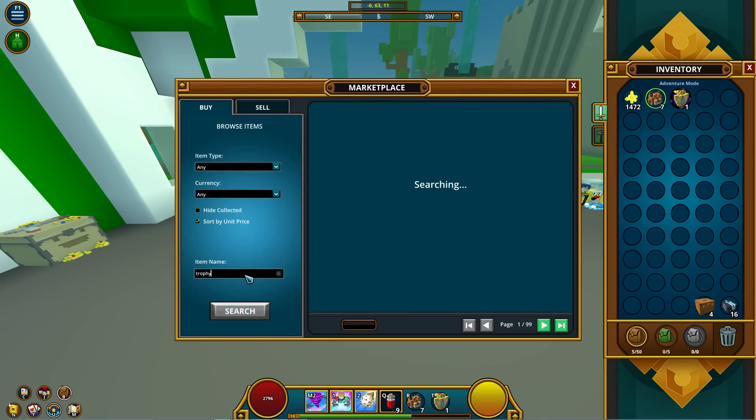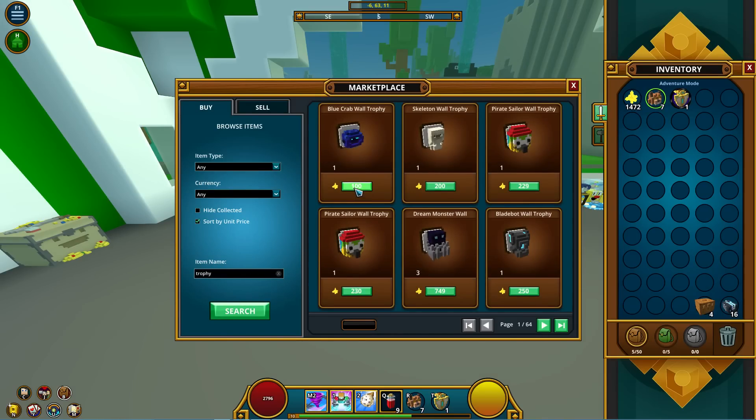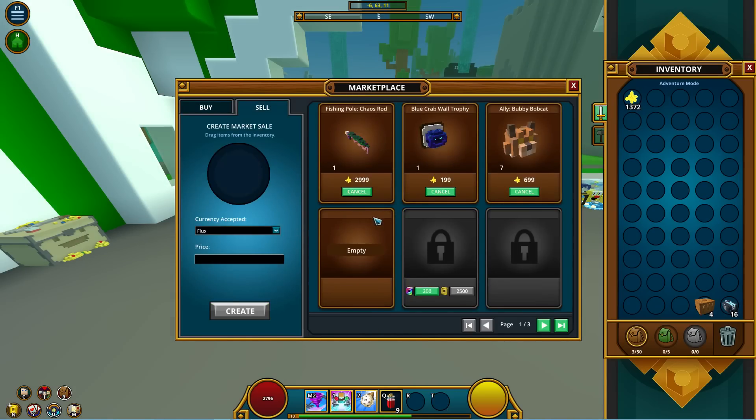I also look out for common items like trophies. I had one for 100 and the next one is 200 — that's an easy 100 flux. Even though it's just 100 flux, you made it with no effort at all.